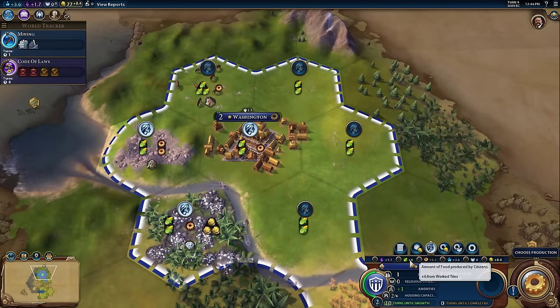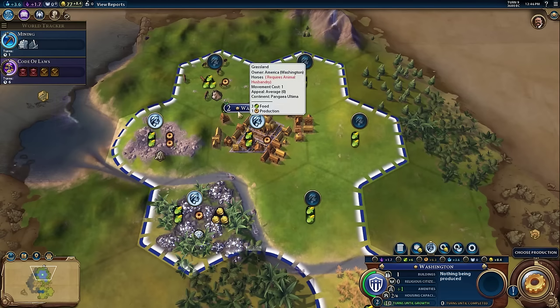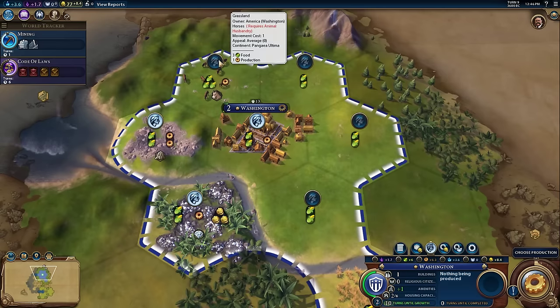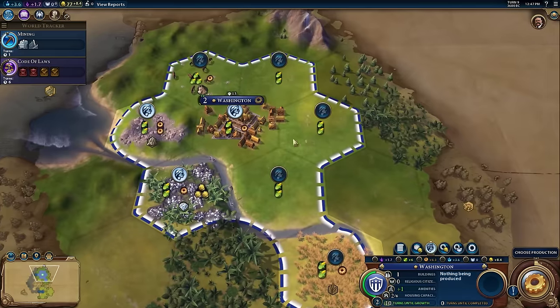This is how much food we're producing every single turn — not in excess, which is a little deceptive. Each one of your people in your city eats two food every single turn. So with a city of size two, we need four food every turn just to break even. We're currently producing six, so your people are eating four, which means we have an excess food of two. That two food every turn gets added to the stockpile, and when it maxes out, the city grows.